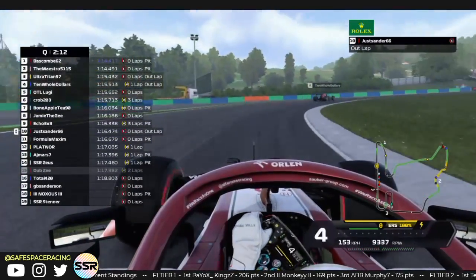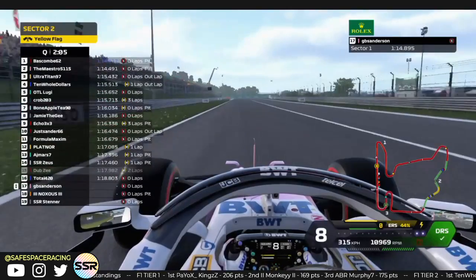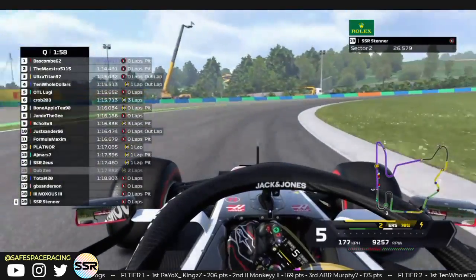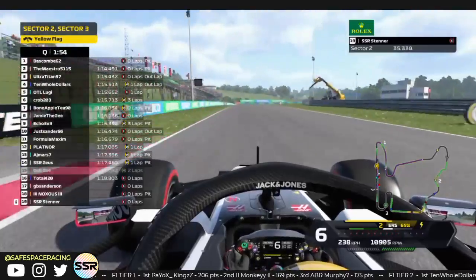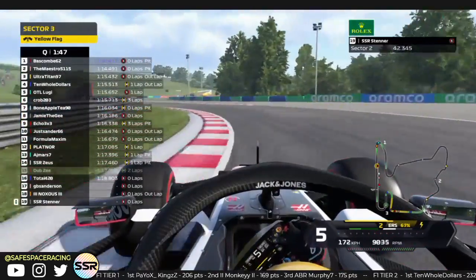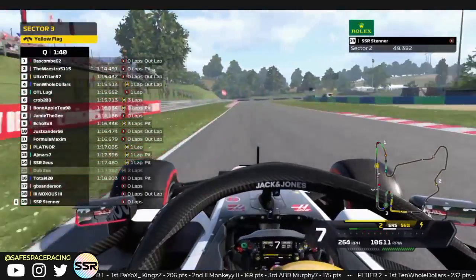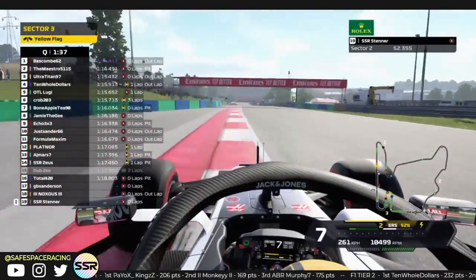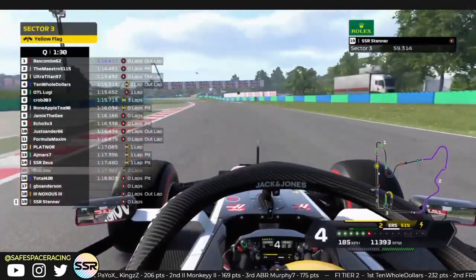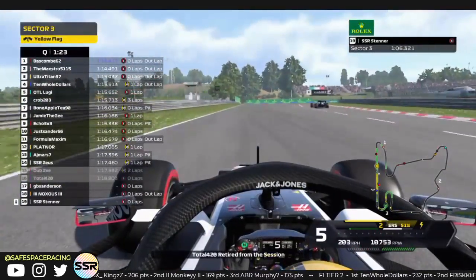Just above two minutes left to go in the session, all these guys coming out for their last laps. Still three drivers yet to set a time. Stenner is out on presumably his last lap of the session. Just needs to get a clean run in — it would be terrible to start last, especially around this track. Out on the soft tires, a nice run through that corner, right up on the curbing on the left-hand side. Into turn 15, nice and easy with the throttle.